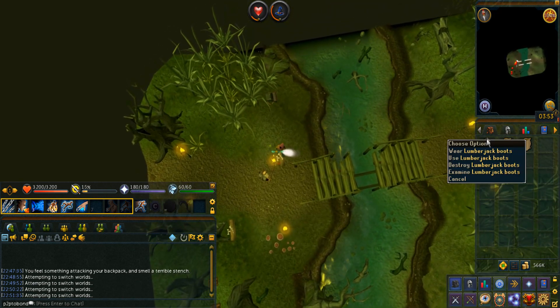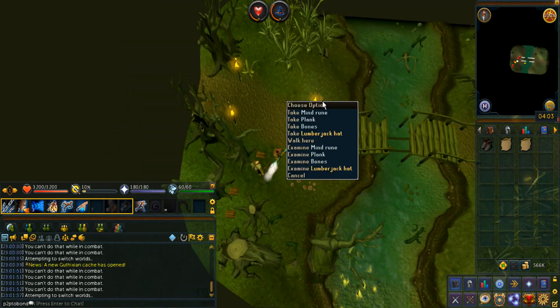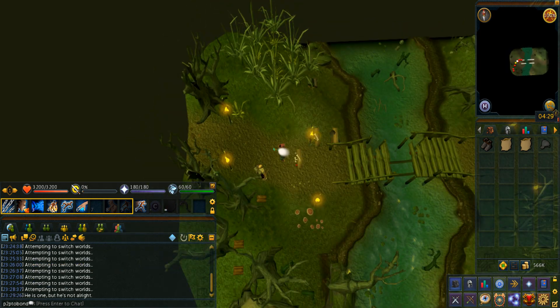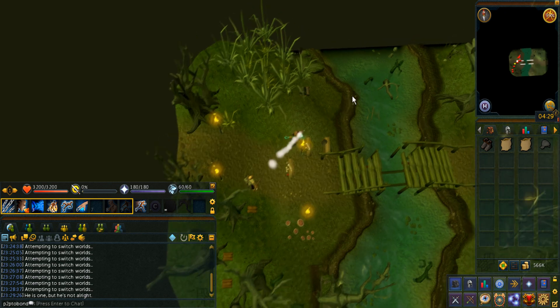About 6 minutes in, I got my very first piece of the lumberjack outfit, which is the lumberjack boots. 9 minutes later, there's the lumberjack hat. Then came the lumberjack legs as the third piece. Based on the timestamps, it did take longer than usual because my internet crashed, so I recounted only the time I was actually in the game.